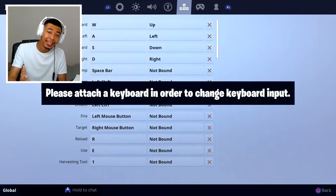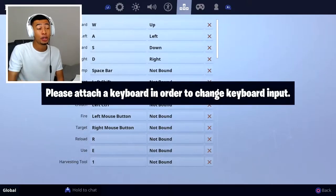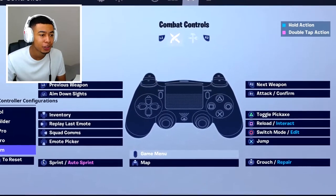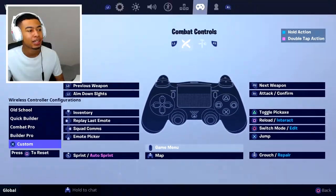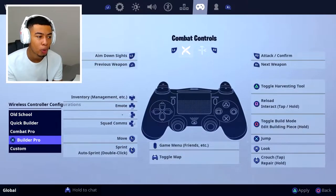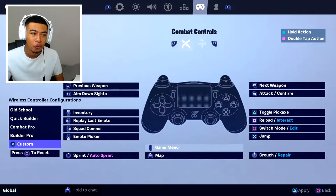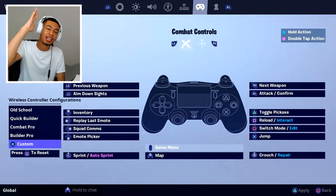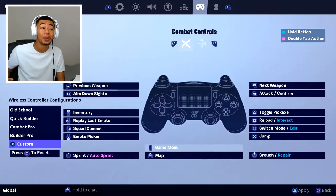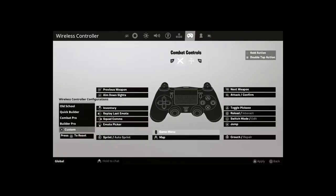You could attach each key to whatever you wanted and adjust it how you liked. But you could never do that with a controller - until now. Finally we've added custom layouts for the controller, which is pretty cool. You can see the old school, quick builder, combat pro, builder pro - which is what I typically use - but you've also got custom now. I'll be showing you guys the best custom layout on console that you could possibly use in my opinion.